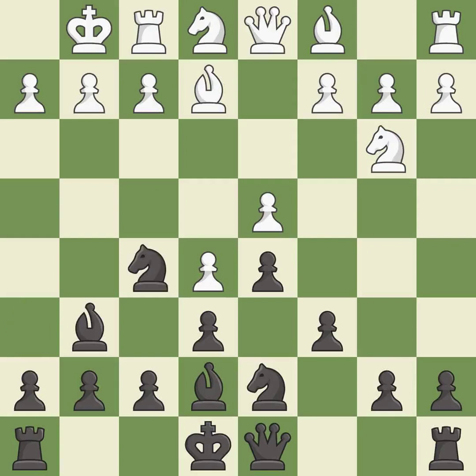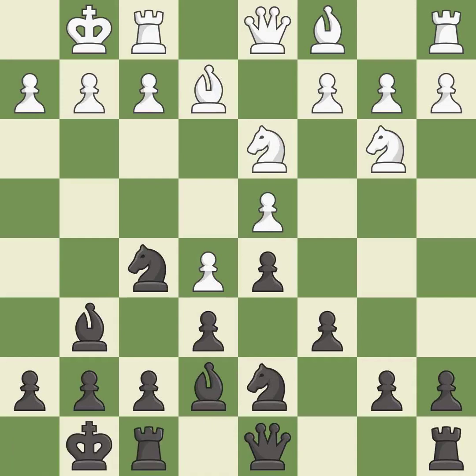This allows the knight to control more squares — it is good. This is a fair move; it is good. Castling gets the king to a safer square, out of the center of the board, while also developing a rook. Castling to the same side of the board as the opponent avoids some of the attacking associated with opposite-side castling — it is good.